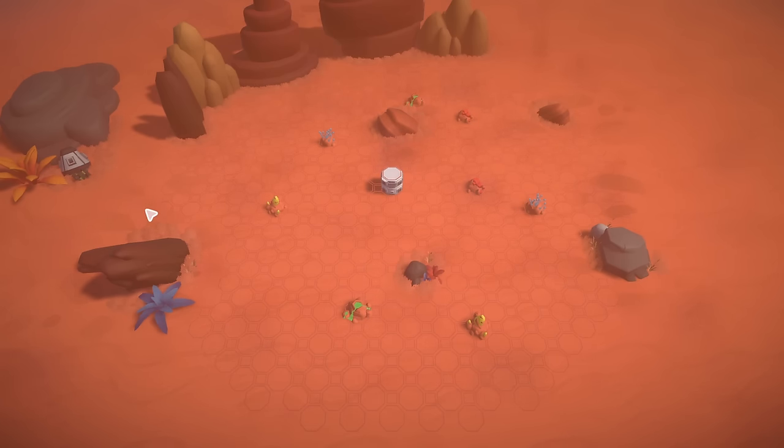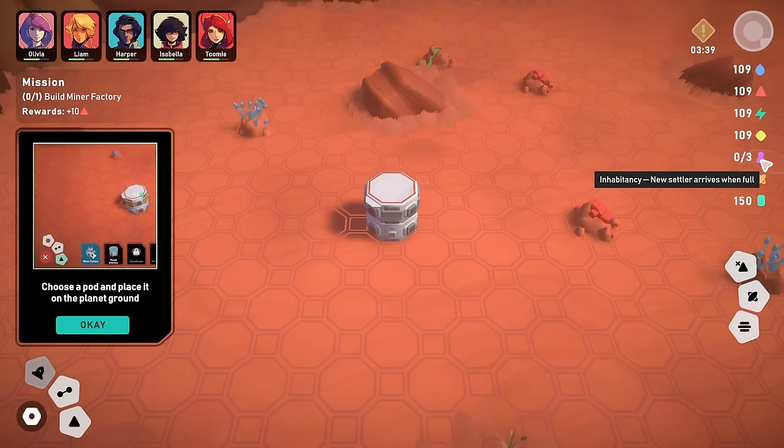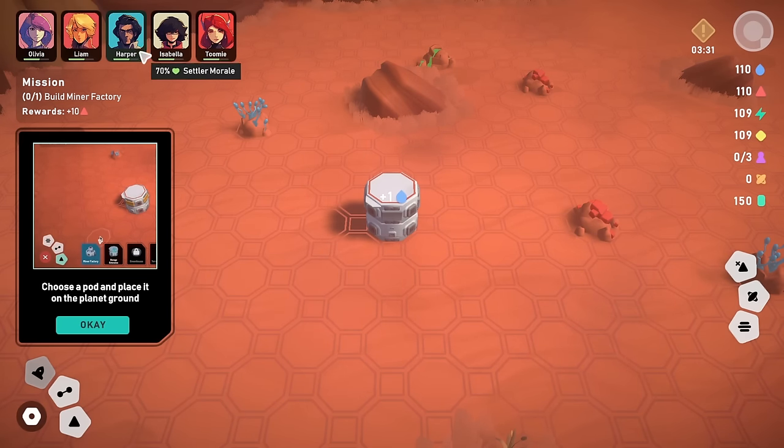There are a few handy things relatively nearby. All our settlers are over there hanging out in the headquarters. Our current mission is to build a miner factory, and if we do that we get given 10 red triangles — which are building materials. Life support material is the blue water thing, red triangles are building material, then energy, conductive materials, and inhabitancy — new settler arrives when full. Then we have research credits — that's what Harper does. And a meteor will hit the planet in 3 minutes and 17 seconds!